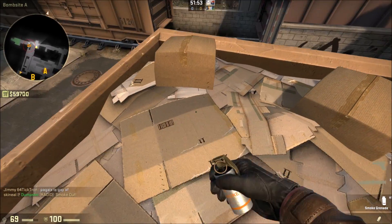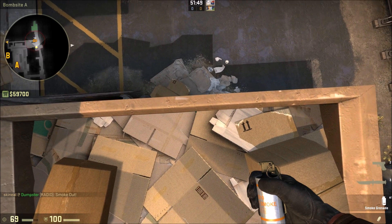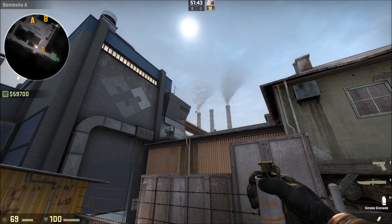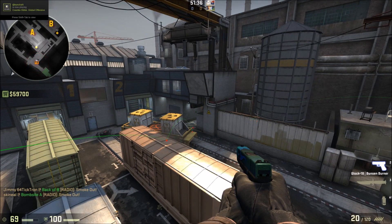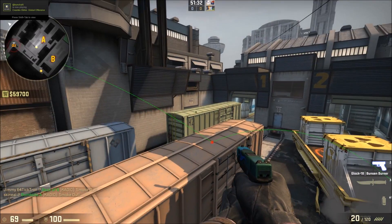The next one's also thrown from here. You want to come to the cardboard — cut cardboard here. And you want to aim above the left-hand chimney. Just your cursor needs to be above, and then like a third of the way towards the wall. And you throw that. If you do it right, it's going to hit that edge here, and block like that, and block off that whole area there.